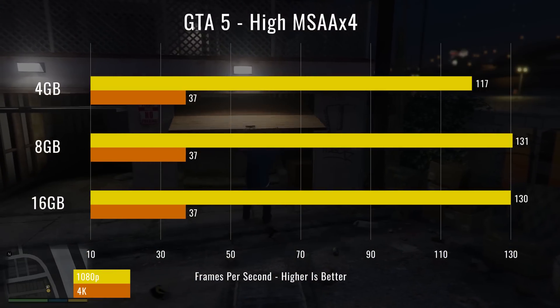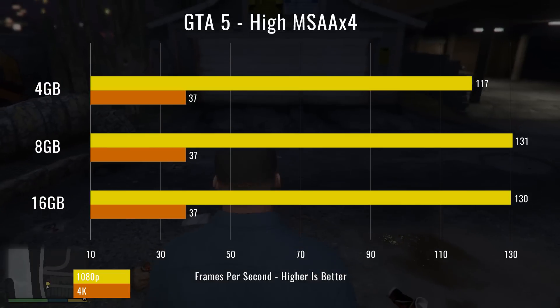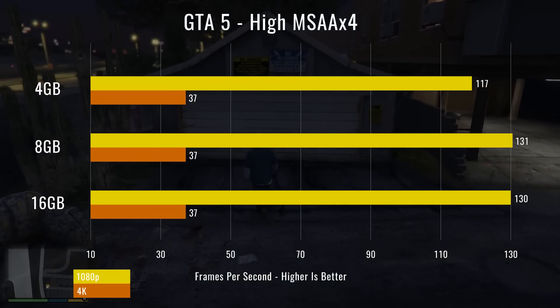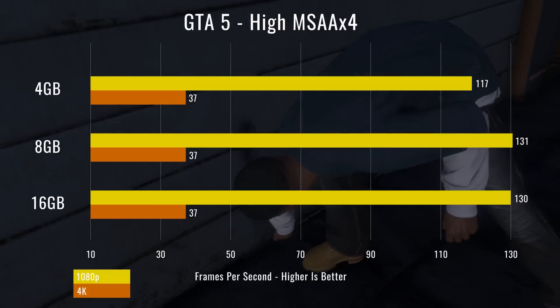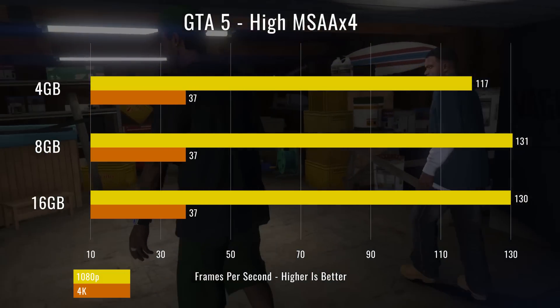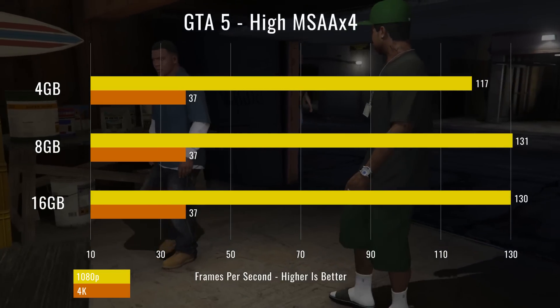Our second game was Grand Theft Auto 5 with the same settings — 4 gigs, 8 gigs, 16 gigs. Once again we had a dip at 1080p with 4 gigs compared to 8 and 16 gigs, but actually at 4K we were right on par, everything right at 37 FPS.